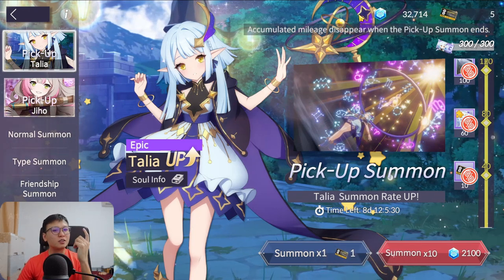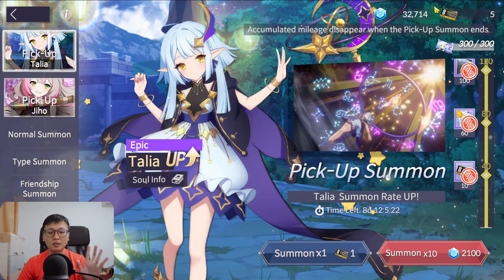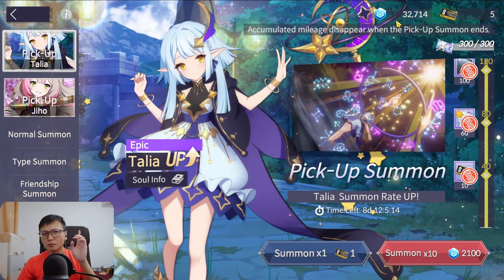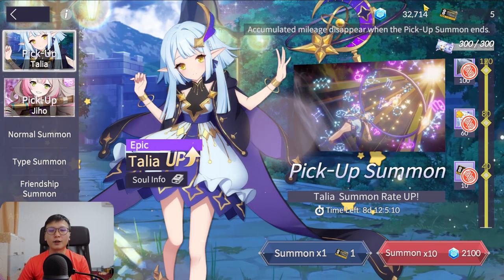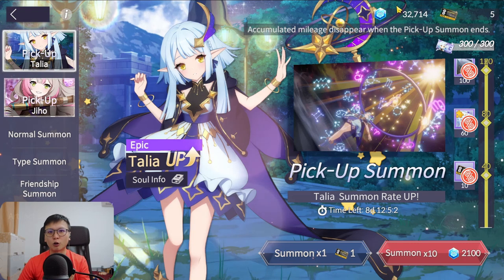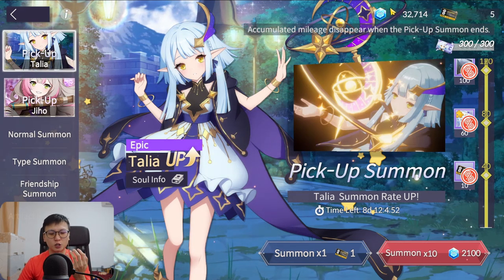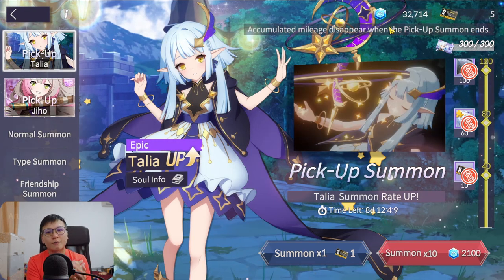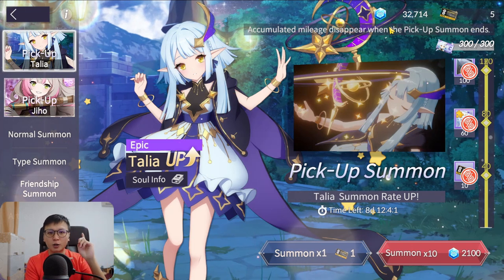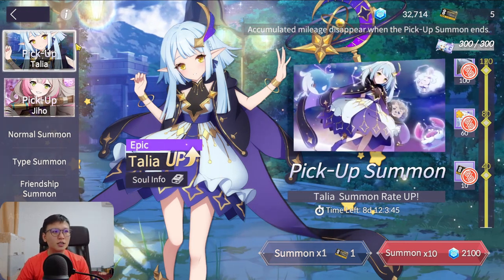Everstones are the ultimate resource — your gateway to everything in this game, very flexible. For free-to-play players, only spend Everstones on summon banners. Don't spend on quick hunts at Chapter 15, though that might change in the future. I occasionally buy shop resources with Everstones at a 40% discount, but mostly I don't. Most importantly, spend them on summoning — specifically on pickup banners for the most value past early game.